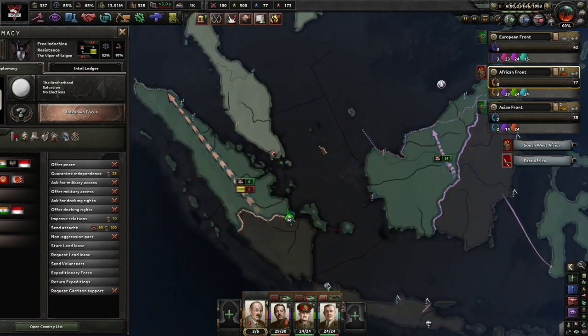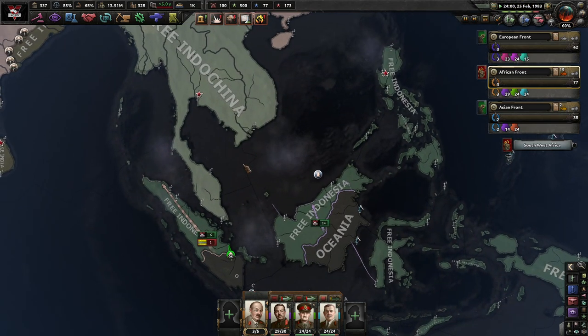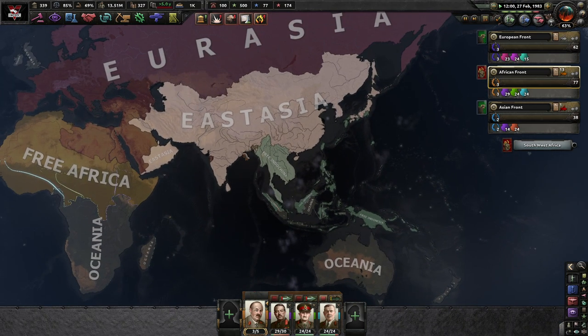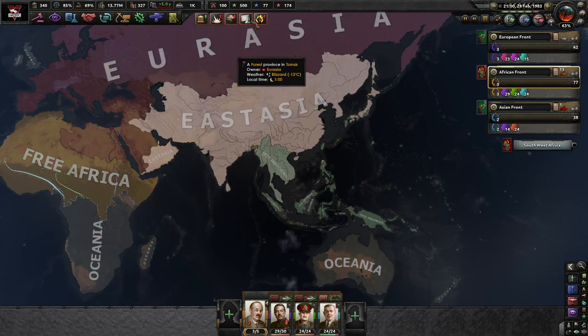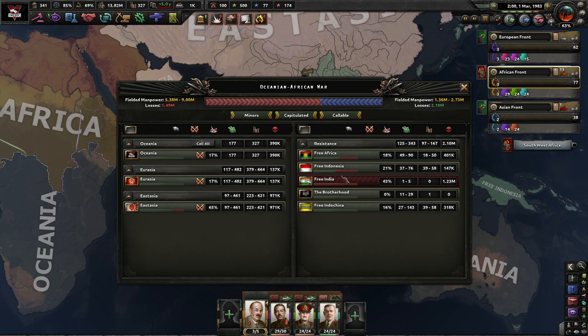So, we're now at war with you as well, which means we are going to need to probably send troops into Singapore soon. India has capitulated, giving East Asia basically free reign over Indochina. I don't know how many men they have. African and Indonesia are about halfway dead. Indochina hasn't lost that much land.